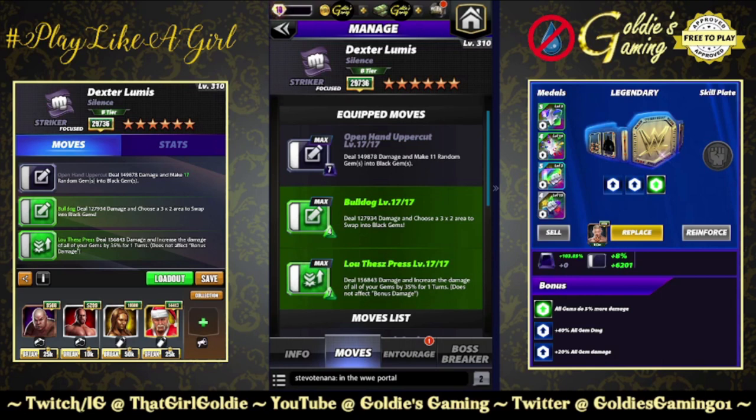Deal 149,878 damage and make 11 random gems into black gems. Green 1, the bulldog, 4 MP — deal 127,934 damage and choose a 3x2 area to swap into black gems. Green 2 is the Luthes press, 7 MP — deal 156,843 damage and increase the damage of all your gems by 35% for one turn. You'll notice he is very similar moveset-wise to Dakota Kai — what she has in botch gems, Dexter has in silence gems.